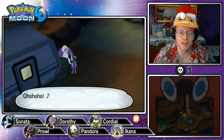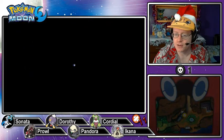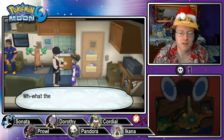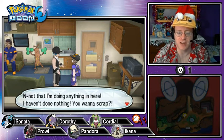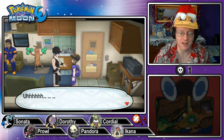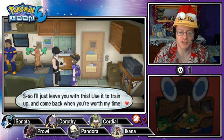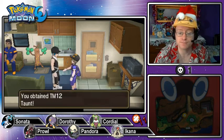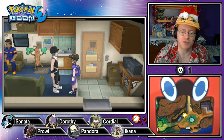There's a random Oranguru hidden behind the side here. A Team Skull member confronts us — did someone say we could come in? He says he's not doing anything in here but challenges us to a scrap. Then backs down: no, he ain't got time for us, he'll just pique us anyway, not worth it. He leaves us with a Macho Brace and TM12 Taunt. I'll take those. I had a feeling he wasn't going to fight me.